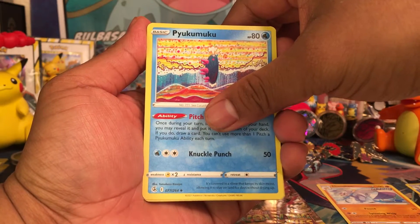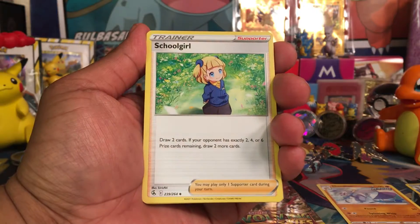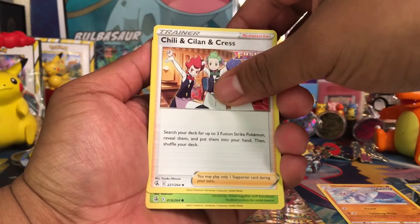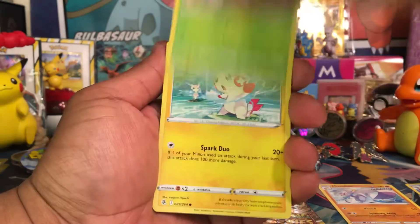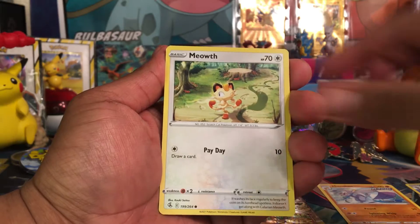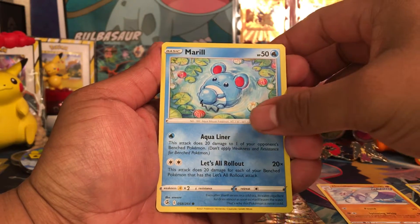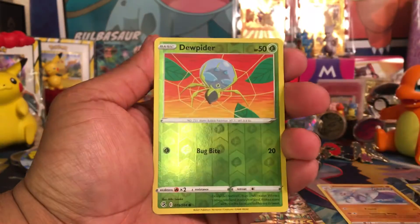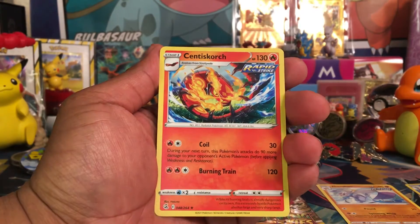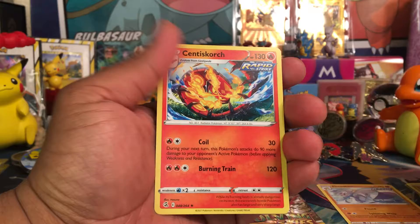We got Pyukumuku. We got Schoolgirl. We got Chili, Cilan, and Cress. We got Shelmet. We got Plusle and Minun — I love that artwork so much. Munna. We got Meowth. We got Mira — that's a cool artwork as well. Reverse Hollow, Dewpider. And the last card is Accelgor. Okay.